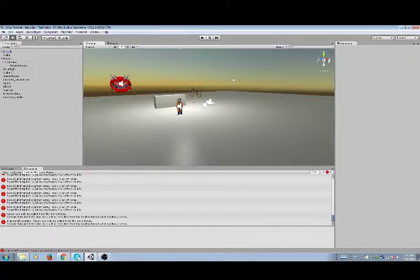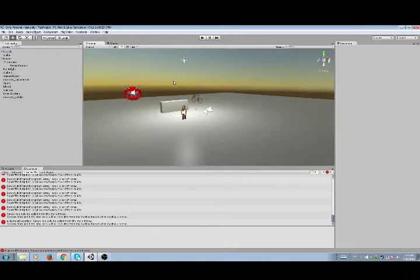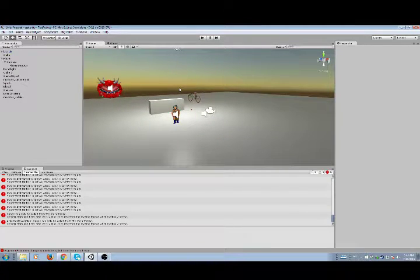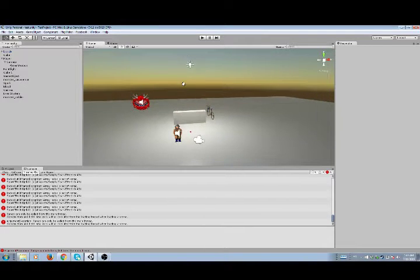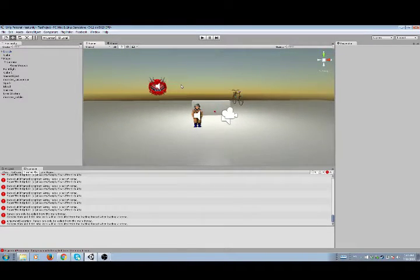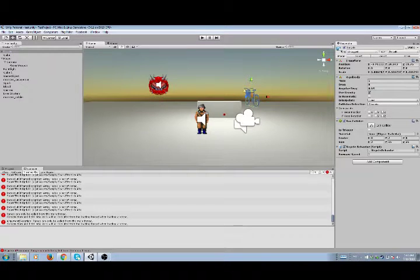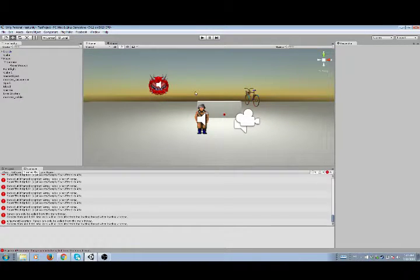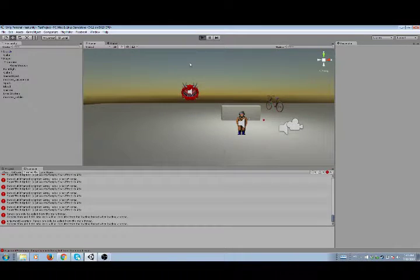I'm just gonna do a quick devlog here. This is really one of my first times using Unity seriously - I played with it before but didn't get really into it. I want to show what I'm working on. As you can probably tell by the sprites, I'm working on a sprite-based FPS game. I've got the Wolfenstein guy here and a cacodemon over there. This bike is just a leftover relic from something else.